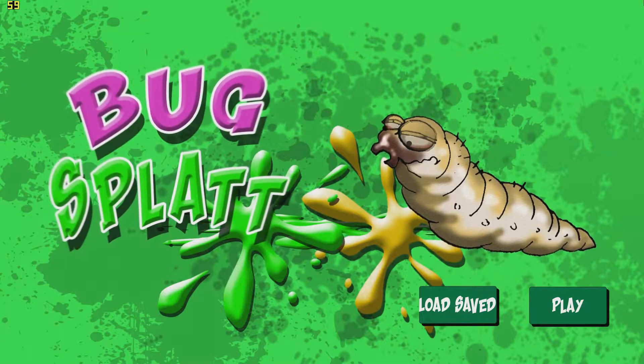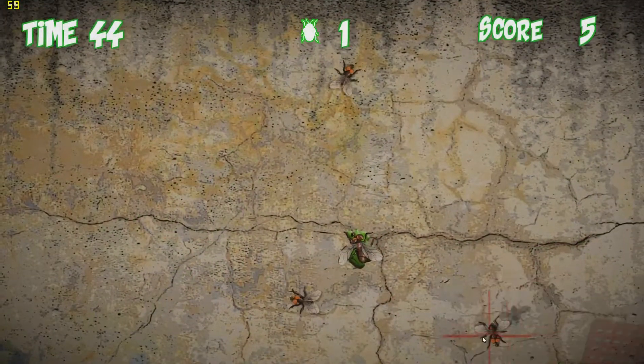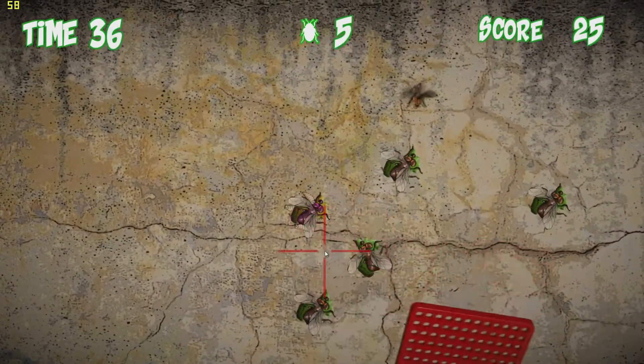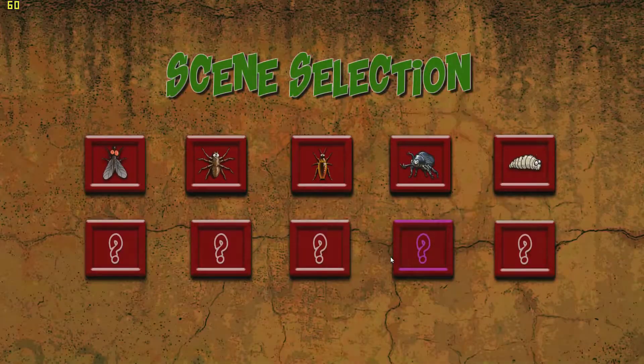Ever wanted to squash bugs but didn't have the guts to do it? Well now you finally can. Today we take a look at Bug Splat, developed and published by Blue Dot. In this small indie game, you splat your way through 10 bug busting levels. Each level has a different type of bug to combat, from spiders to leeches to cockroaches, to name a few.